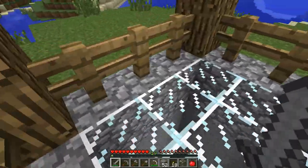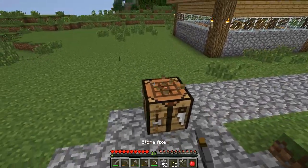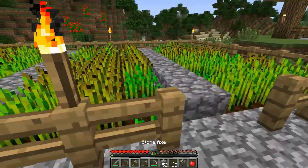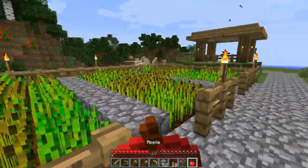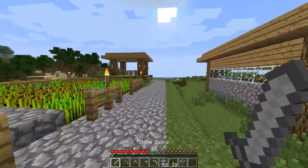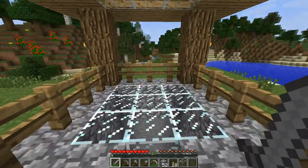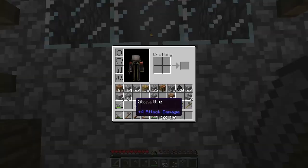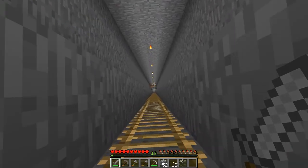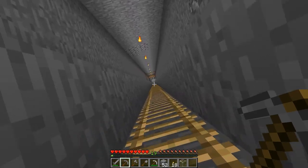That is a lot better — we can stand in here. We're going to mine up the crafting table and move it to the bottom of the mineshaft because we're going to need it down there. Our farm is growing well. We have enough of everything, perfect.